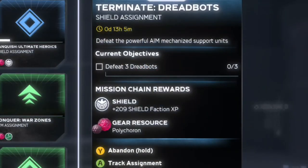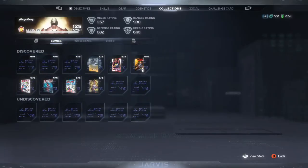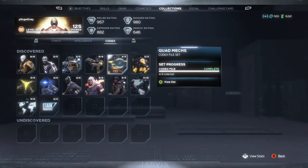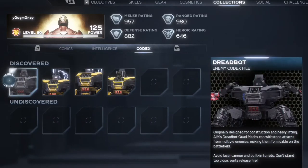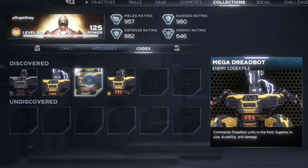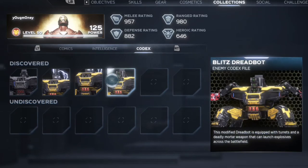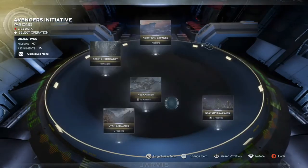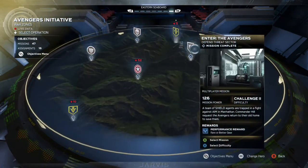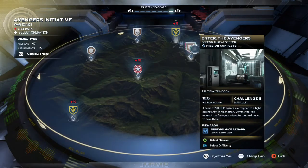This assignment says to defeat three dreadbots. If you don't know what they are, they're basically the tanky looking enemies. Go to your Collections, hover over to Codex, and there you'll see Quadmechs. The best place to defeat these dreadbots is to go to the Eastern Seaboard region and choose a mission called Enter the Avengers. This mission is also very helpful if you need wiring bundles from them.